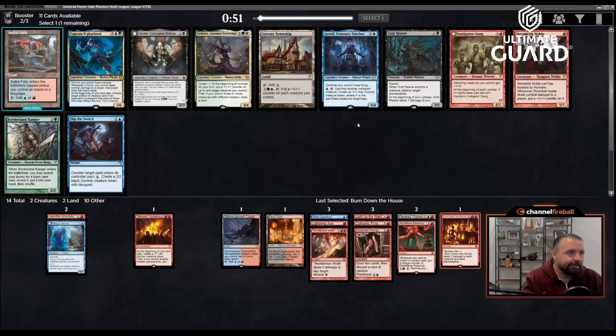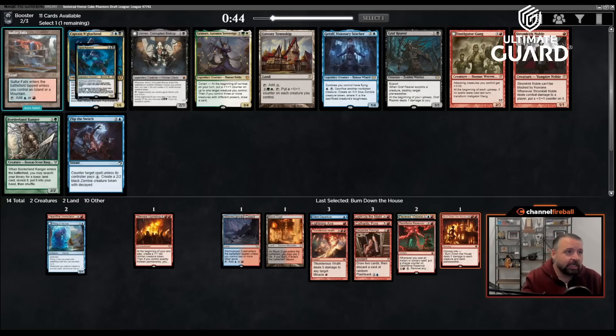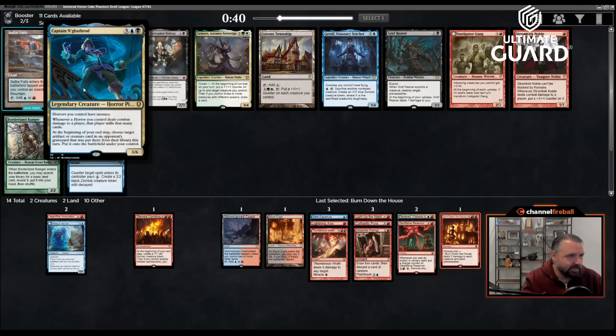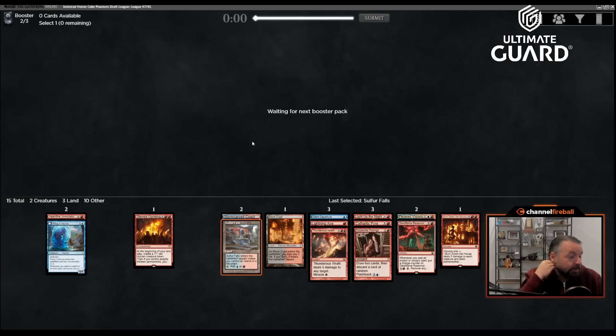Sulfur Falls — I like that. There's also a flip the switch counterspell that makes a Zombie. Borderland Ranger isn't bad. Captain Negatharad — five mana 3/6 menace, whenever a horror deals combat damage a player mills that many cards, and at your end step choose artifact or creature milled. By itself it's a 3/6 menace that mills for three when it hits, then you get to put things into play. But I'm going to take Sulfur Falls — a blue-red land is exactly what I'm looking for.